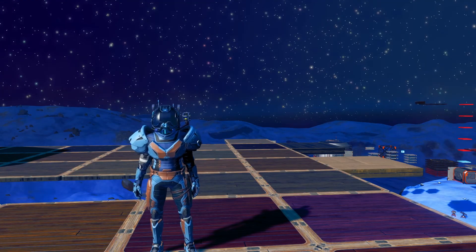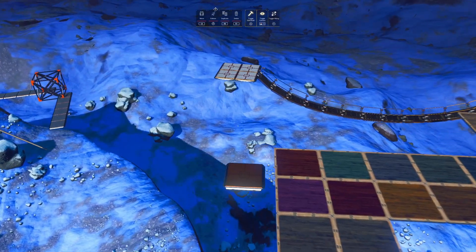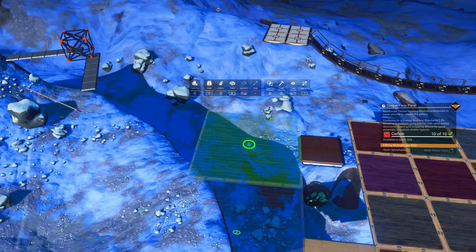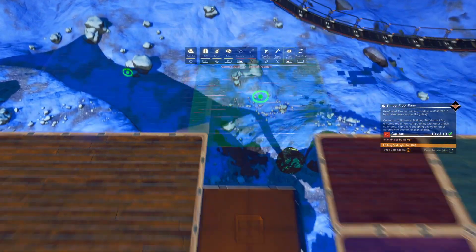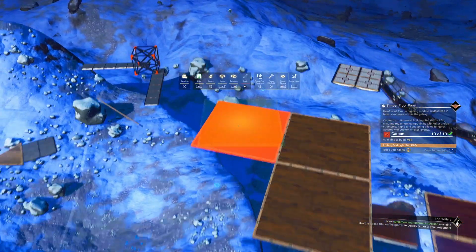Luckily, we can actually change the colour of that flooring, and we do this through colour glitching. If we take a part from another menu and then colour it, and then select flooring from the timber menu, then when we place it, the flooring takes on the original colour from the previous palette. It will take on a tertiary colour from those parts, so it may not be the most obvious colour choice from the colour palette, but it will change the colour.